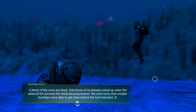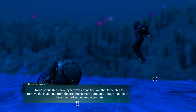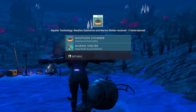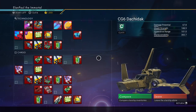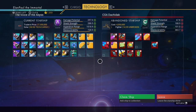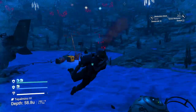Only those of us already suited up when the asteroid hit survived the initial decompression. We were lucky that smaller starships were able to get clear before the hull imploded. None of our ships have hyperdrive capability. We should be able to retrieve the blueprints from the freighter's main data bank, though it appears to have crashed in the deep ocean. Thankfully, we still have the plans for the Nautilum. Download the Nautilum plans — now we get that. While we're here, let's take a look. C-class, not really worth much. They have four million — we could probably get half to three quarters of a million from it if we trade it in. We'll go ahead and claim it.